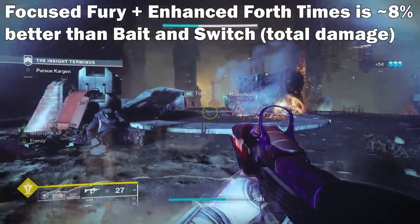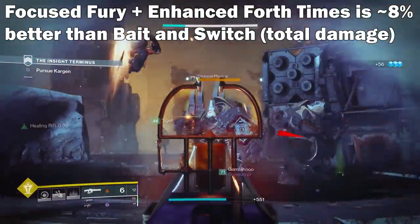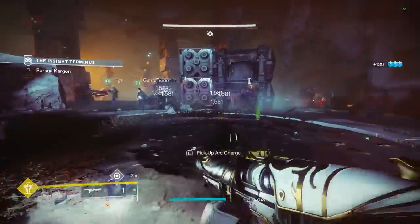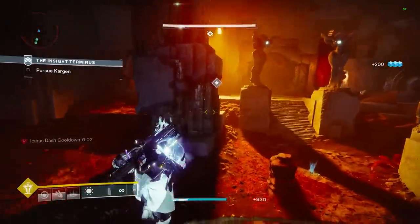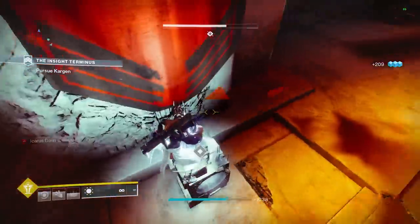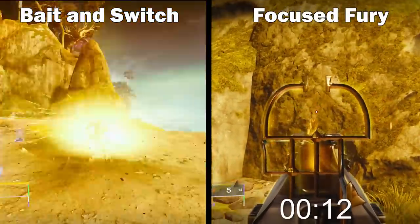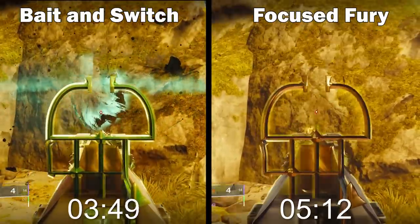Now I know some people will say 8% isn't that much, but keep in mind this is the same buff that something like Lumina increases your damage by, and this is way easier to use than Bait and Switch. Many times in King's Fall on day 1, my team found Bait and Switch dealing less damage in certain damage phases because of the time spent proccing the perk. When it comes to comparing DPS values, I ended up shooting off 3 mags so you could really see how much extra time it takes when you incorporate Bait and Switch into the equation.